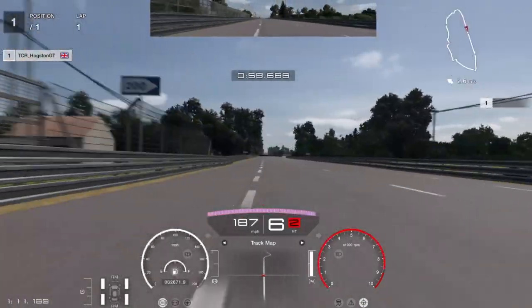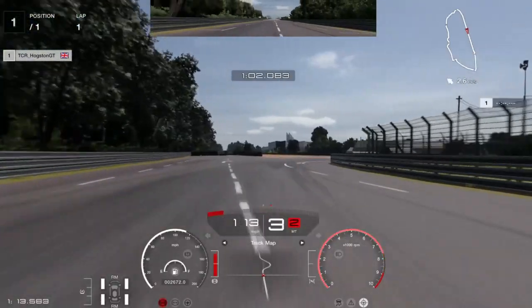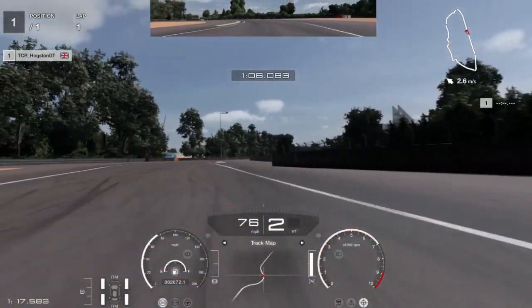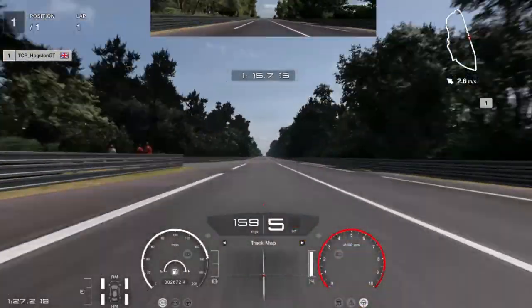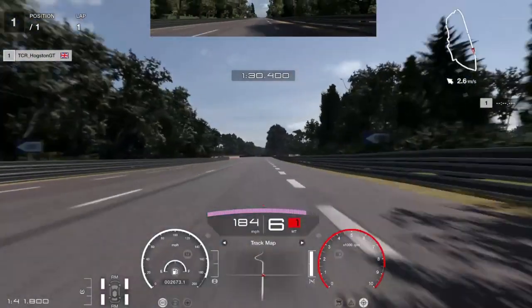Your next braking point is just before the 100 metre board, or that tree that is a bit brighter than the other trees around it. Once that tree leaves your screen, full braking power down into third and into second gear, then gently accelerate back out. You can do it in third, but it will compromise your acceleration out of that corner.